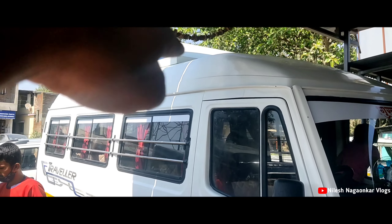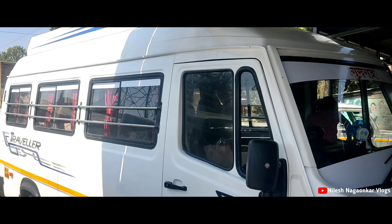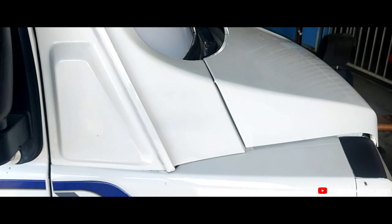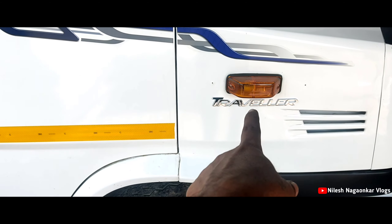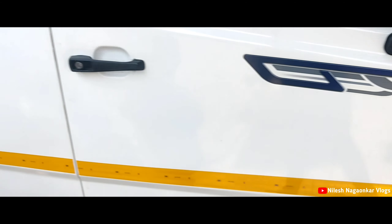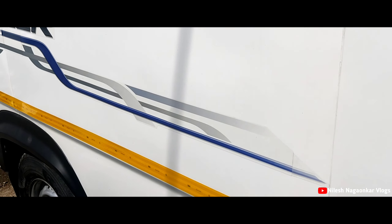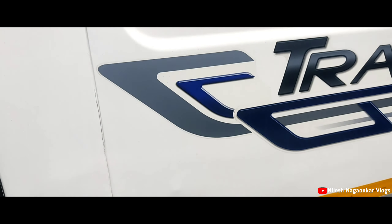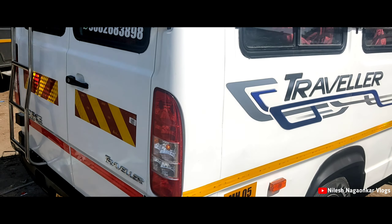We have to take a carrier. We have to take a graphic. We have to take a travel officer. We have to take a graphic. The car will be on the back side.